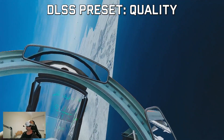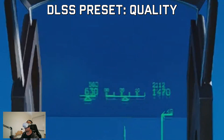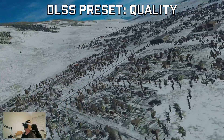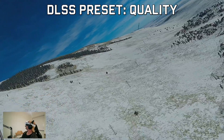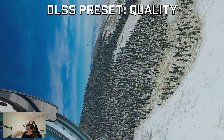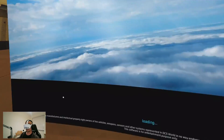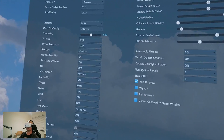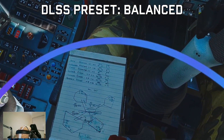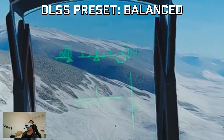Let's fly. The game is looking really good — immediately this is the quality preset and it's running pretty well. Moving to the balanced preset: sharpness is still really good. I can see a definite change in the lettering on the kneeboard. Smearing is still very present, but there's nothing in the mirror which is good.